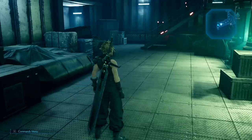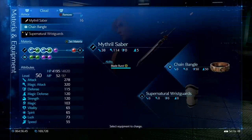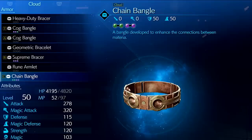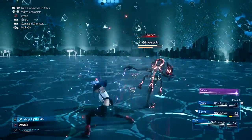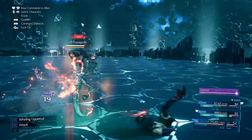Let's start with some really cool armors, beginning with probably one of the best ones out there: the Chain Bangle. This adds 50 points to both your regular defense and magical defense, and it also has four materia slots with two of them being linked. It's extremely useful if you're planning to use as many attacks as possible while still retaining really useful stats.